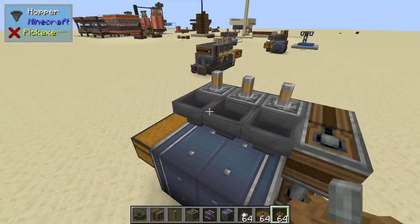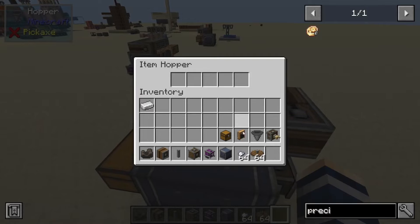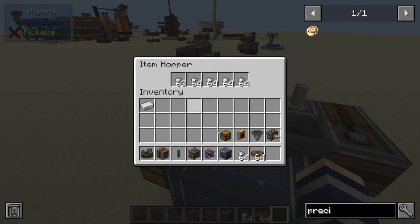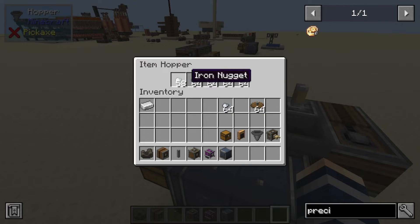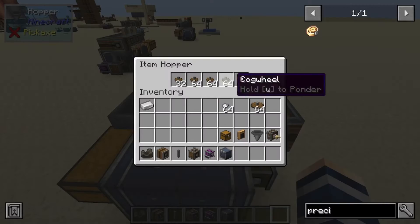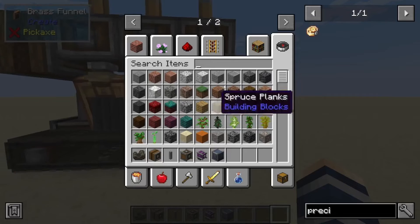Nuggets, that's what I was looking for. So to actually create these products to make the precision mechanism, the first deployer is all cog wheels — you can see it already pulling them out. Second one is going to be large cog wheels. Last one is iron nuggets all the way across. You are going to need another machine, or you can just manually fill them up.